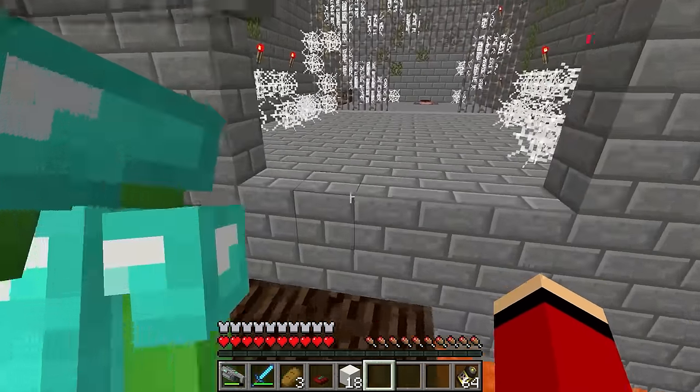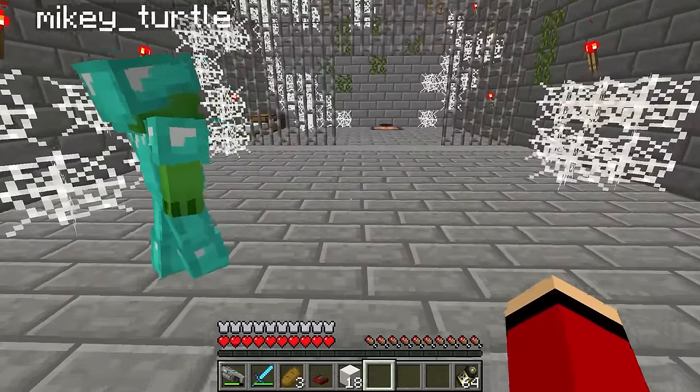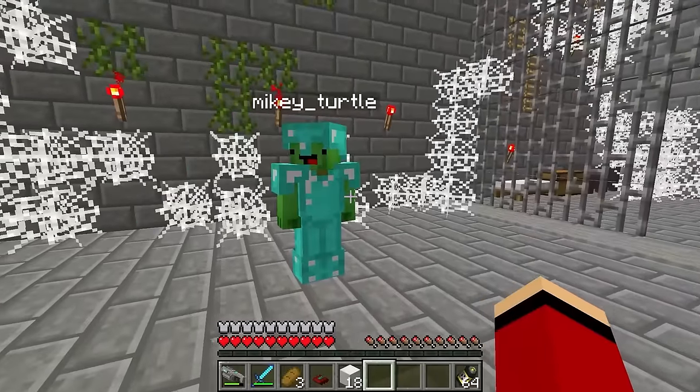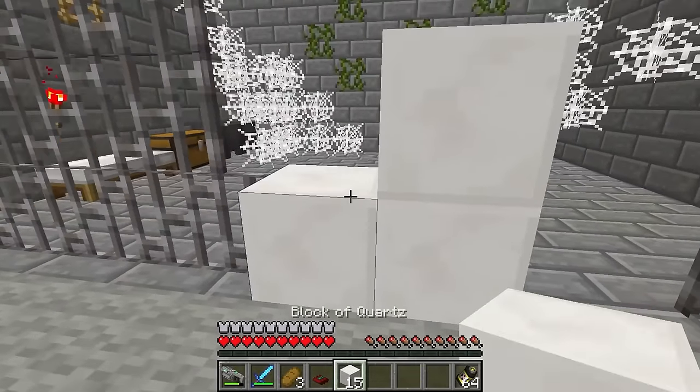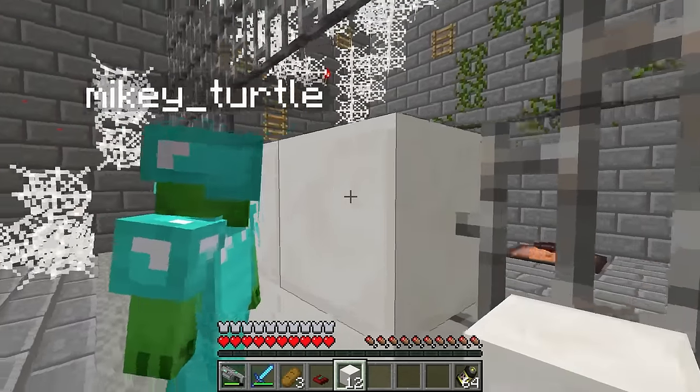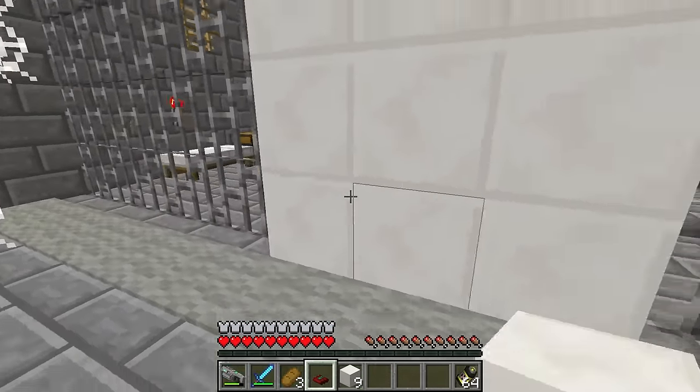We made it! This place looks super weird. I think this is some sort of prison. We can't get past this point. Wait — can't we break through the iron bars? Good idea. That's more like it. Let's go.